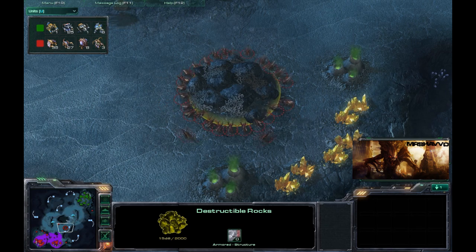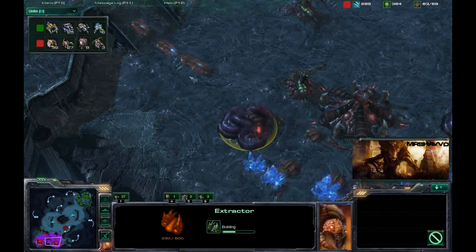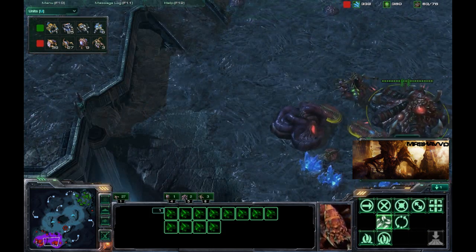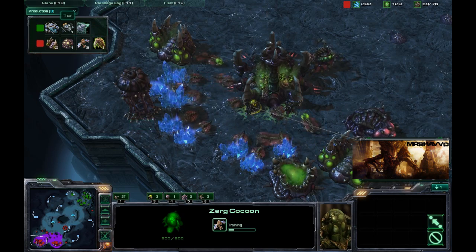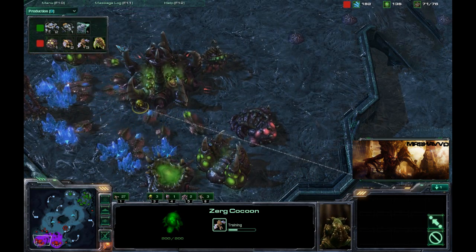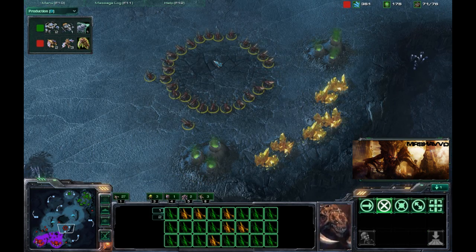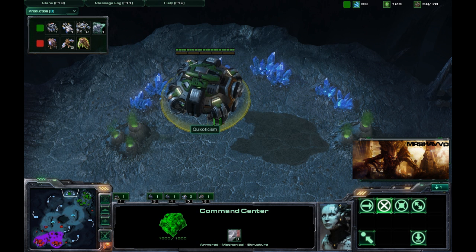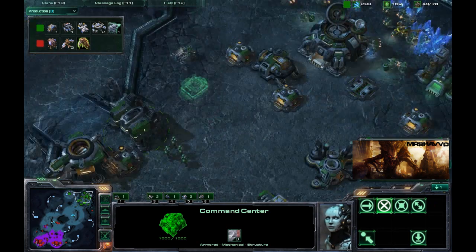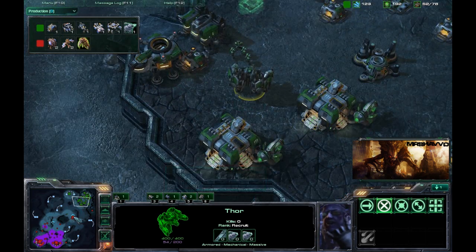K-TimeKiller over here killing these Destructible Rocks, preparing to expand once again. Got two Queens down, throwing down a couple Extractors on his expansion, transferring some drones — good play by TimeKiller. Got the Spire already created. Throwing out some Mutalisks. Production tab shows two Thors — there are the Thors I was looking for — and three Mutalisks. Zerg Level 1 melee attacks for his Zerglings being researched. Destructible Rocks went down so he's going to expand there. Looks like Quix is a little not too quick — get it? — on throwing down this Command Center on his expansion. That's going to provide a little detriment to his economy since K-TimeKiller is already ahead.